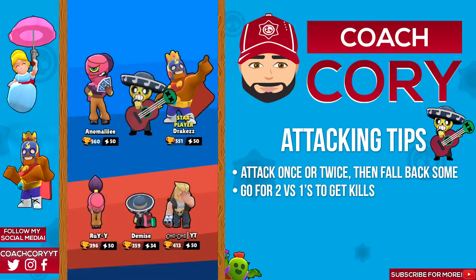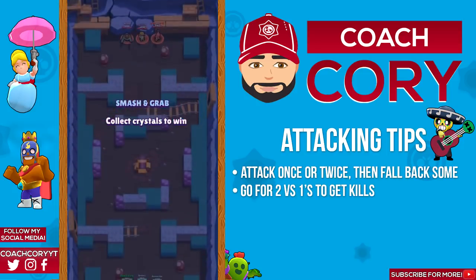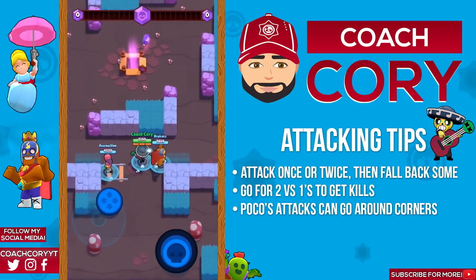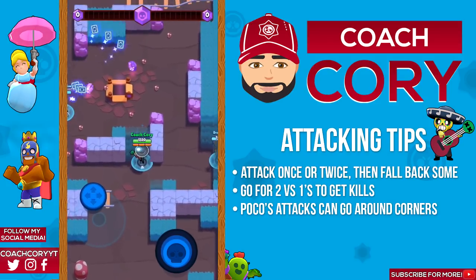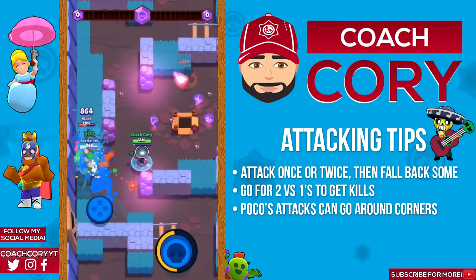If you're staying and helping your teammate for too long it's gonna make it too easy for the enemy who was attacking you to either come and attack both of you and get easy hits, or to go in 2v1 your other teammate. Another good tip is Poco's attacks can go around corners fairly easily, sort of like Nita, so you don't have to be completely around a corner for his attack to go through — use this to your advantage to get extra hits in when it's hard for enemies to hit you.